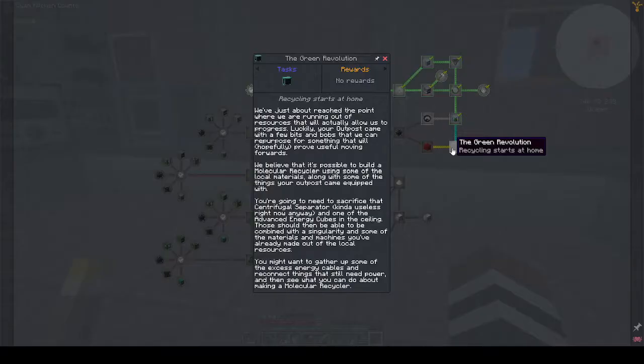Right, 'The Green Revolution — Recycling Begins at Home': 'We have just about reached the point where we're running out of resources that will actually allow us to progress. We believe it's possible to build a molecular recycler using some of the local materials. You're going to need to sacrifice that centrifugal separator, which we won't use in any way, and one of the advanced energy cubes in the ceiling. Those should then be able to be combined with a singularity and some of the machines you've already made. You might want to reconnect things that still need power and see what you can do about making a molecular recycler.'